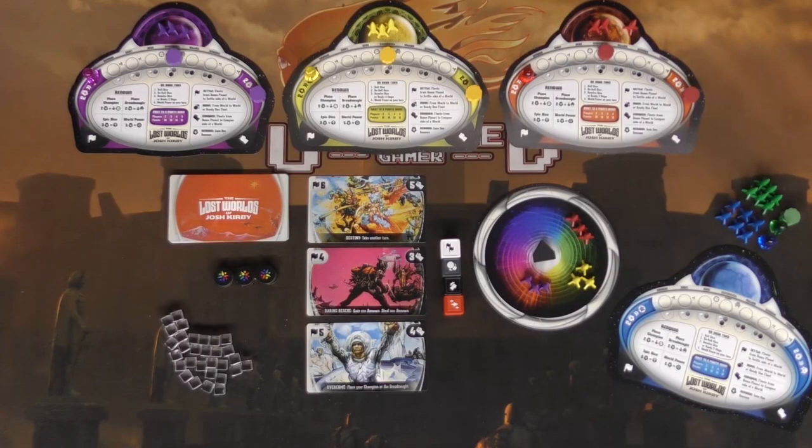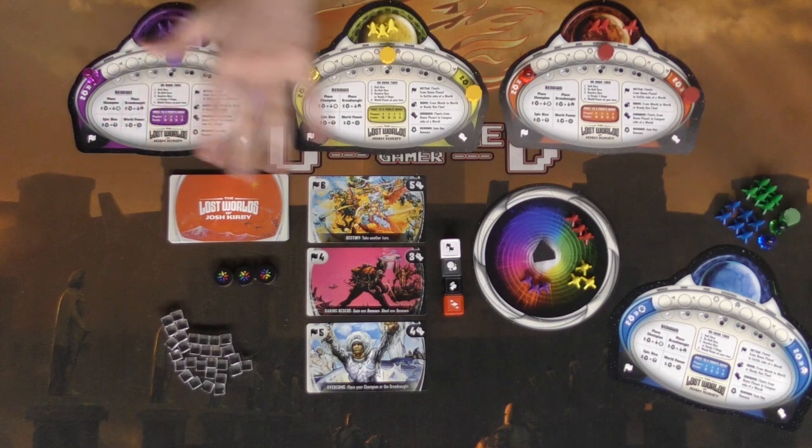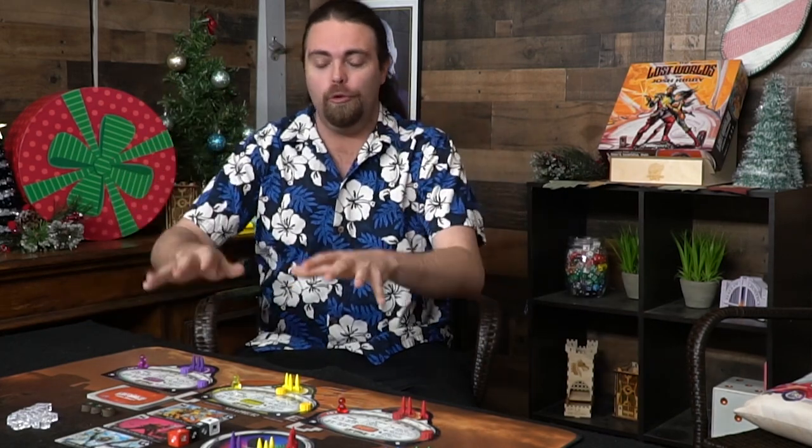Here's The Lost Worlds of Josh Kirby and everything present in the prototype. You're going to get player boards — one for each player. There's yellow, red, purple, blue, and green shown here. This is set up for three players, and I'll talk about the setup now, go over what you get in the game, and then come down to talk about how a round works.